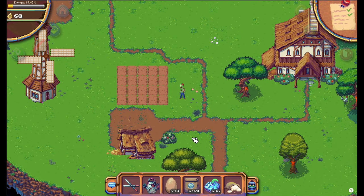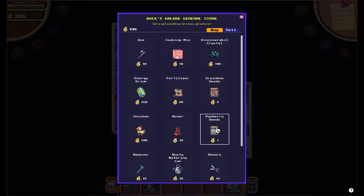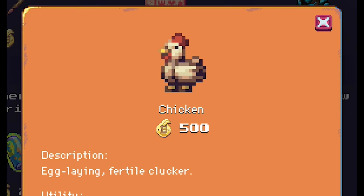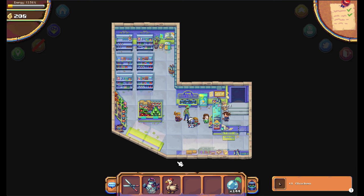I have also seen that players are putting their very expensive chickens on a coop in a random farm. Chickens will cost you 500 coins, which is a lot of money in the early game, and it is sad to lose this chicken.